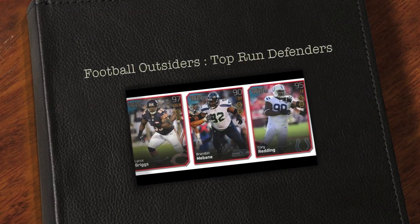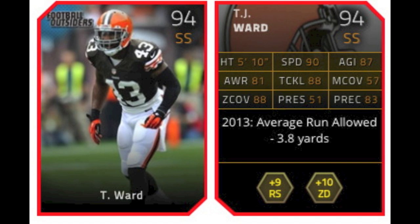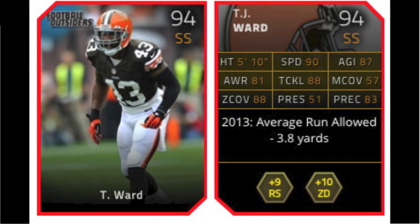Yo guys, what is up? It is Nick, and today I'm going to be going over the new Football Outsiders top run defenders. First is TJ Ward, a 94 overall strong safety who gives plus 9 to run stuff and plus 10 to zone defense.